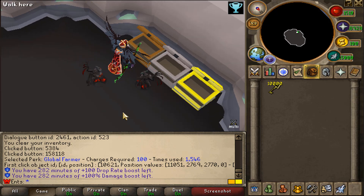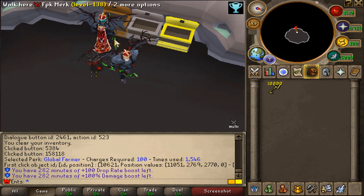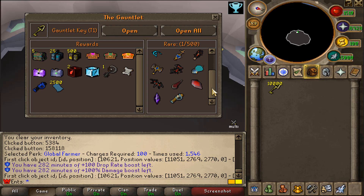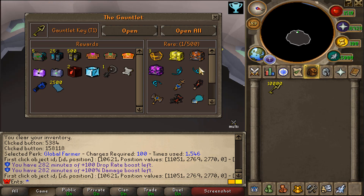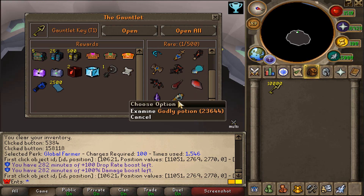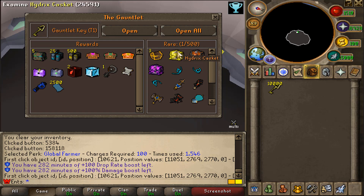We're back with another challenge video guys. Today we'll be challenging FPK Merc and we're opening up 10,000 Gauntlet key tier ones. What are we looking for? We're pretty much looking for the rare rewards. We don't count the bond caskets because they're actually kind of cheap compared to the other rewards under the rare tab, and we don't count the Gauntlet potions. The drop rate on the Gauntlet tier one is actually one in 500, so that's kind of tough.